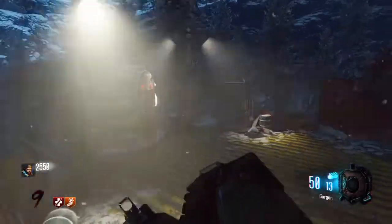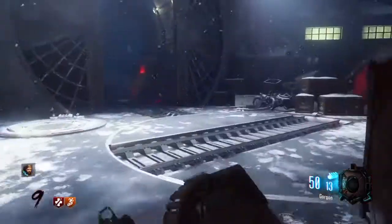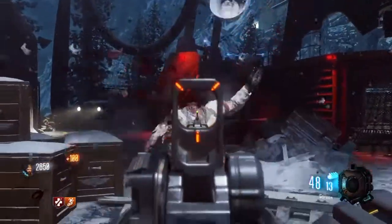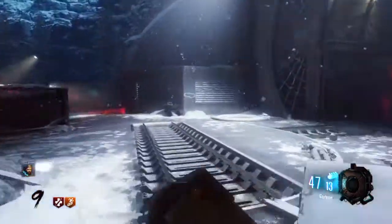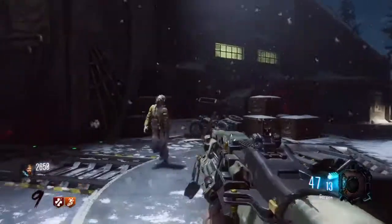You don't want to be over here a lot because the rocket will randomly start firing, and if you're not behind these gates you will die. That's why you want to stay here until you have enough money to Pack-a-Punch. Thank you guys for watching — this has been Fusion Hitman, peace out.